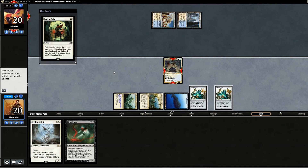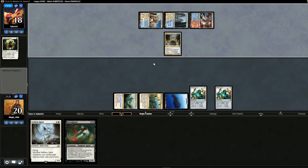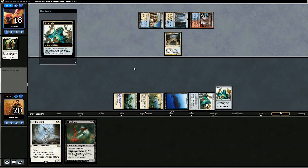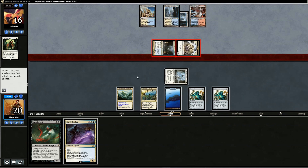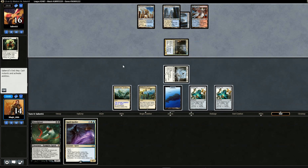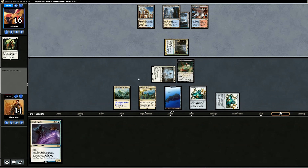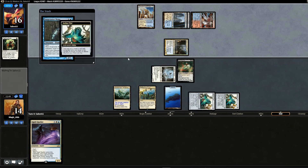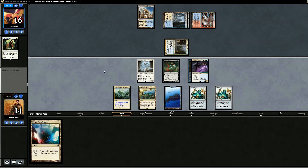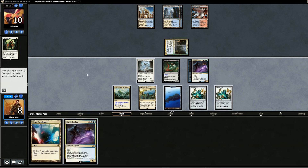We swing with Geist for two. Opponent attempts to attack. We go to 14. At end of opponent's turn we use Bloodghast. Opponent takes some time — do they have Path or bolt? We use Spell Queller on a Snapcaster Mage. Back on our turn we have a land, swing in for six and see who can outrace the other. Opponent hits us for six again. We draw another Spell Queller and swing for six — opponent goes to four.